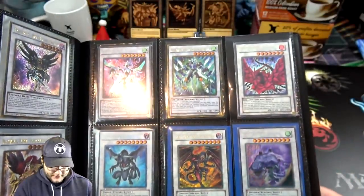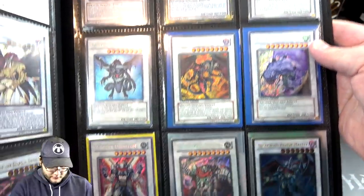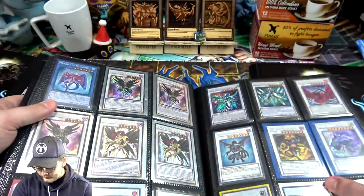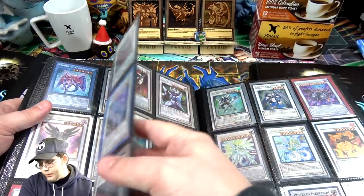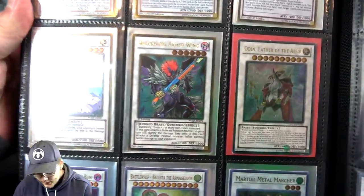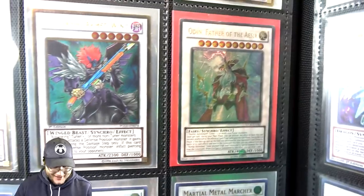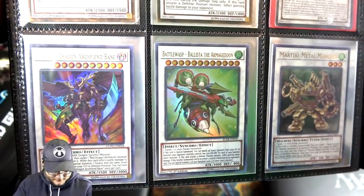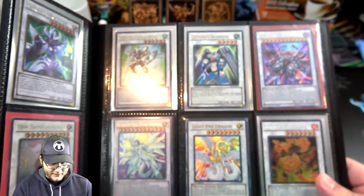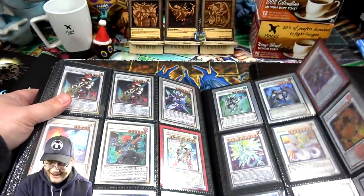All these Synchro Monsters are nice to see. The Black Rose — I've heard some of the Black Rose stuff has gone up in price too because of new support, so that could be really good. Ultimate Rare Odin — not in the best shape and not First Edition, but I'll still take it. It's still cool. It's an Ultimate Rare, it's still a beautiful card. I like the Nordics.